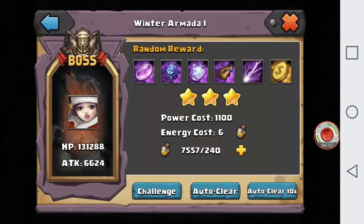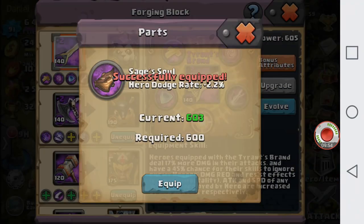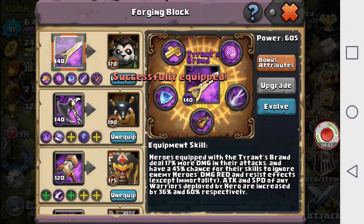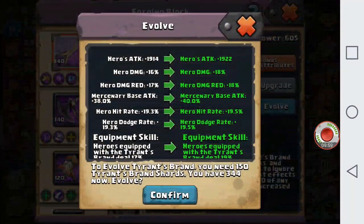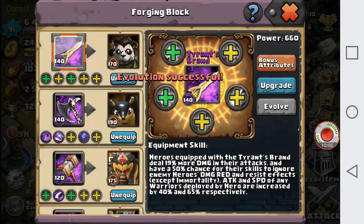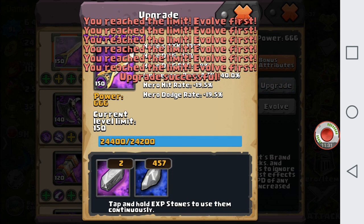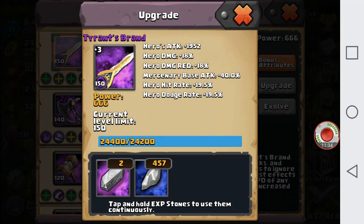Since we have some lightning essence surplus, gonna go ahead and work on that. And now we're gonna be able to upgrade this plus two Tyrant's Brand to a plus three purple Tyrant's Brand. We're gonna use all of our XP stones and level it up as high as we can — and we managed to get it to level 150 for the purple plus three Tyrant's Brand.